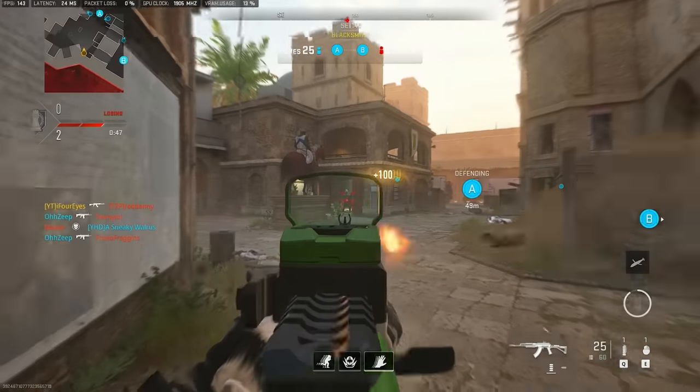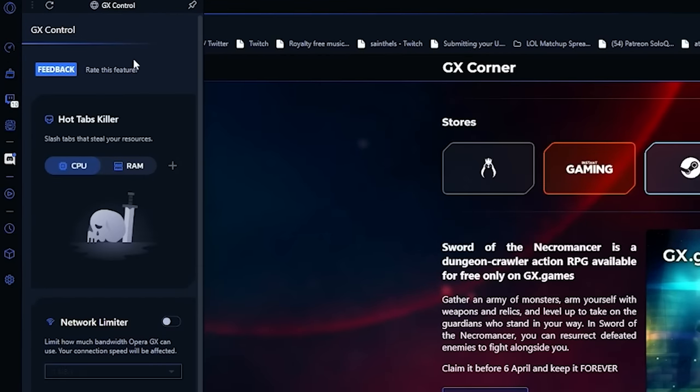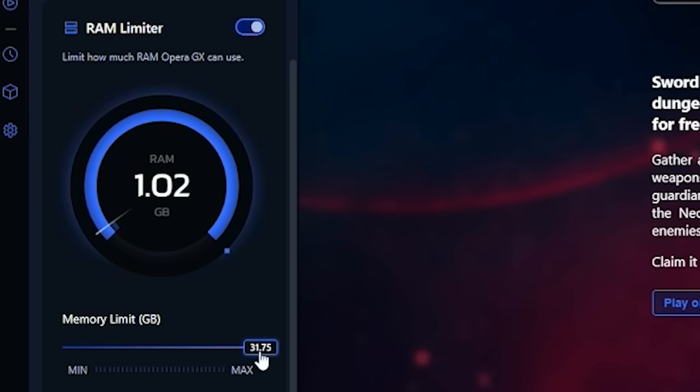We all love to play FPS games on our gaming PCs and achieve that buttery smooth performance. But to make sure we never hinder that performance, we need an internet browser that's built for gamers to help us inside and outside of game. One of the biggest features of Opera GX is GX Control, which enables you to enhance the performance of your PC when gaming with your browser open — perfect for when you want to keep a bunch of tabs open and not lose them, but you don't want to hurt your performance in games.